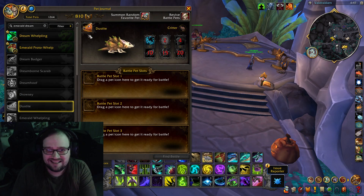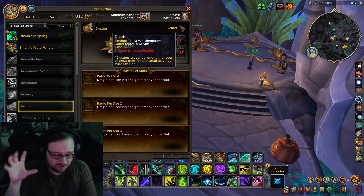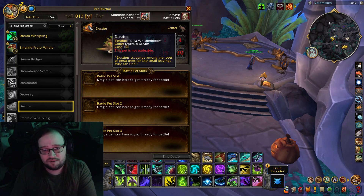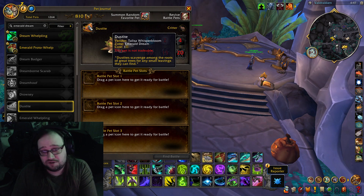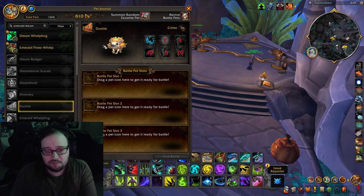Then we got Dust Tight — this is from the Seed Bloom vendor. I'm not sure how you're gonna be getting Seed Blooms, but Seed Blooms can buy like mounts and pets and transmog and stuff. I'm not sure how many we get a week, or if there's a weekly cap. Dust Tight scavenges among the roots of great trees for any small leavings they can find. It's a pine cone armadillo. It's cute.